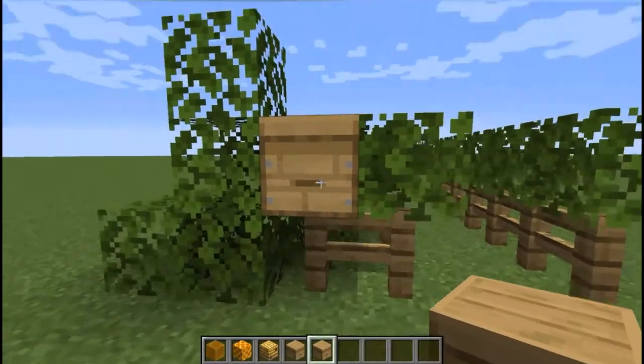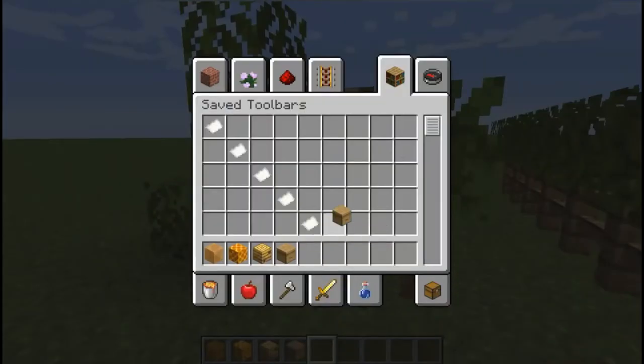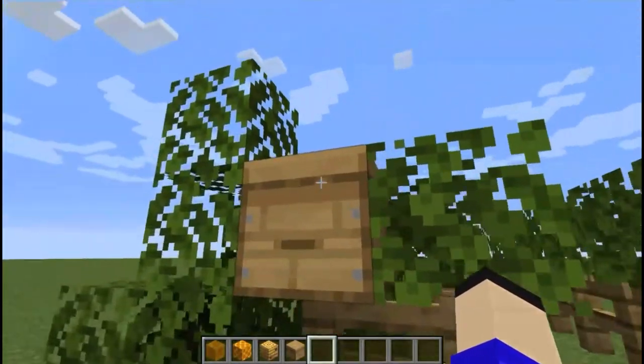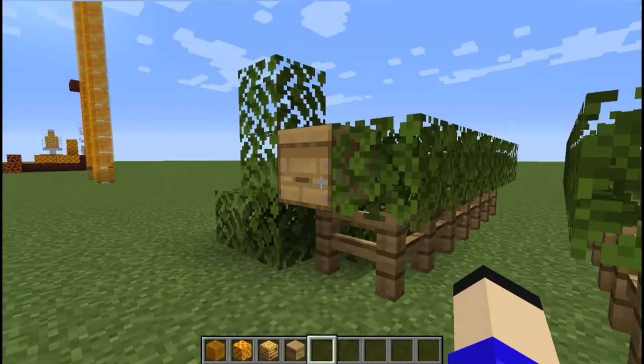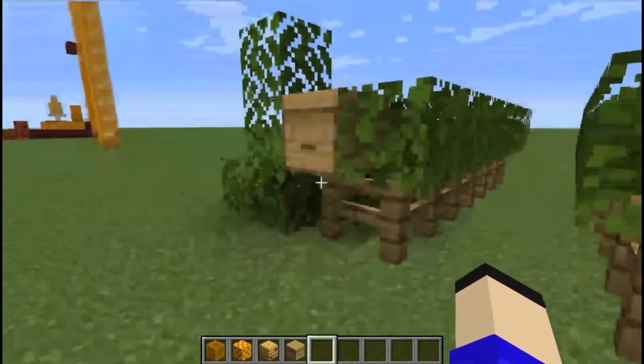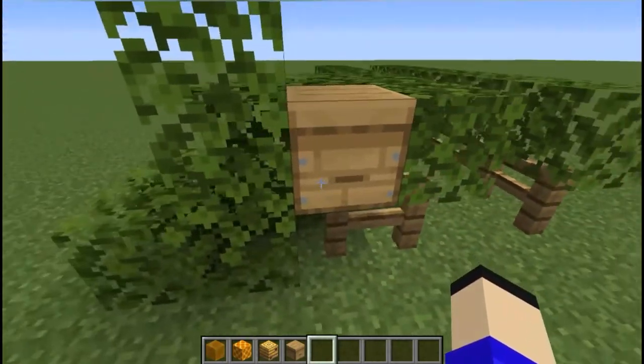Next is another use for the beehive — as a mailbox. You can see the nice path leading to a beautiful mansion in the distance, and over here is a mailbox where you can put in your mail, or where the postman can put in mail for you to receive.